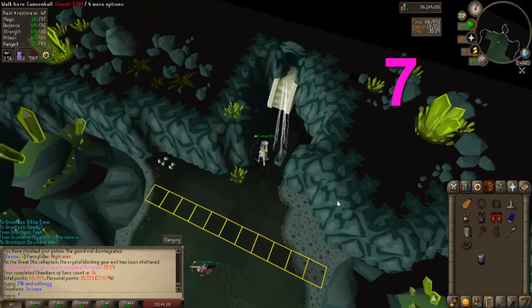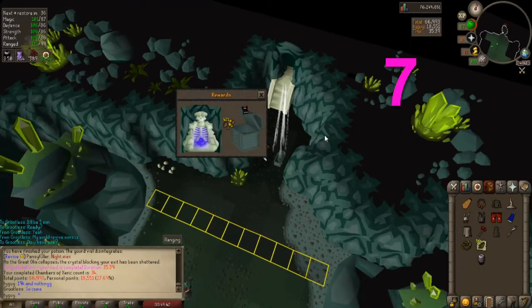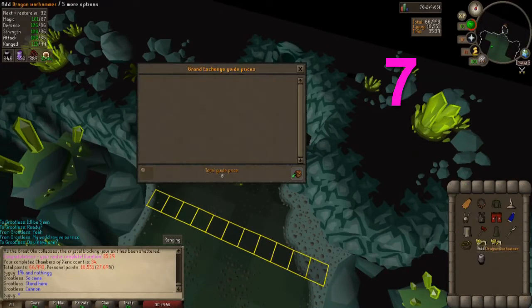Chest number 7: 421 Gold Ore and 56 Cads. 222k — that's a good one.